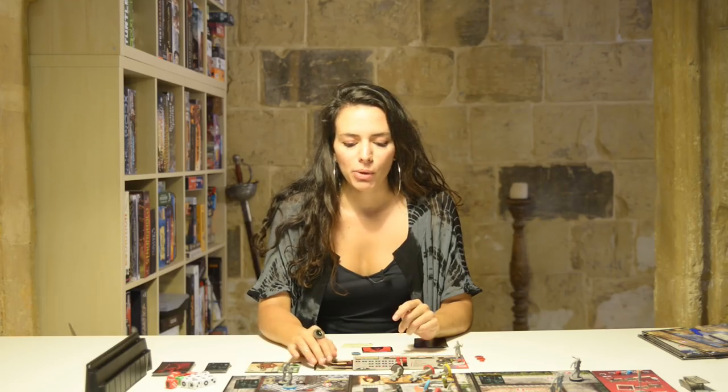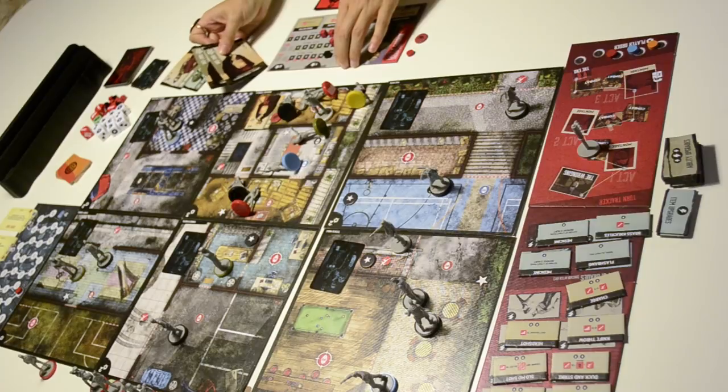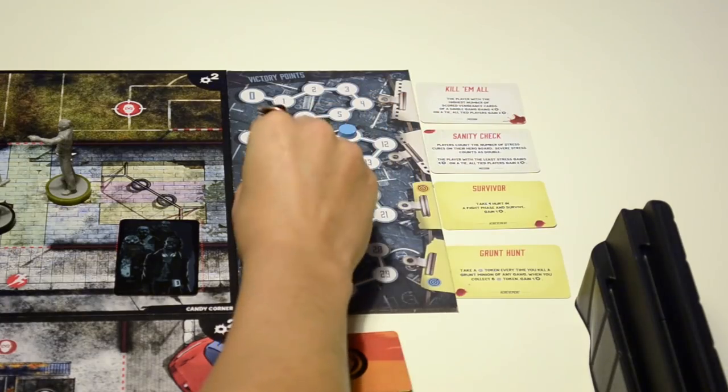I scored five points from the boss because I had double the vengeance card, and then I scored three more from the den, for eight total. I move my marker eight spaces on the victory point track.